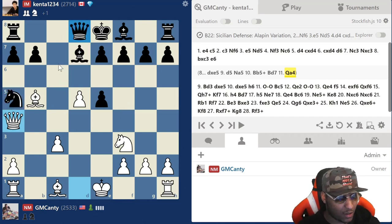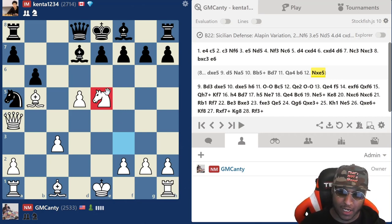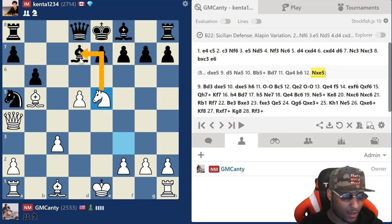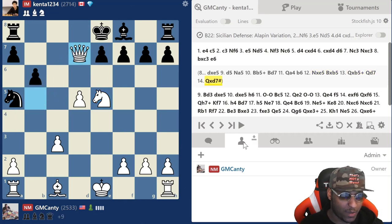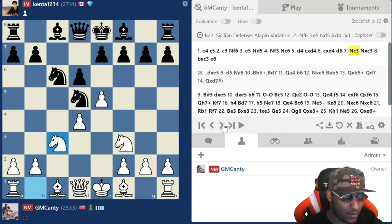After bishop d7, queen a4 — I'm threatening to take on d7 and take on a5 because it's overloaded. He has to play b6 to defend everything. If bishop takes there's queen takes, but I have knight takes e5 and we're winning. The game's absolutely over. So many title players have fallen into that line.